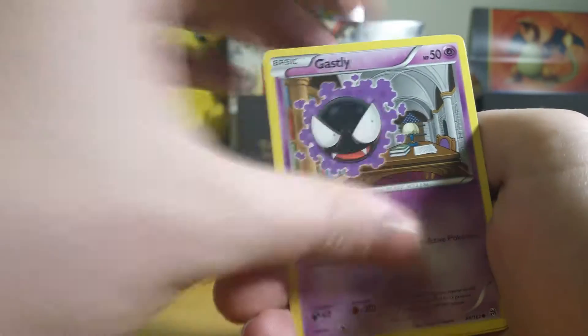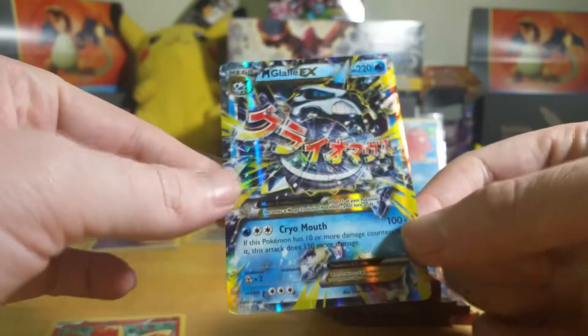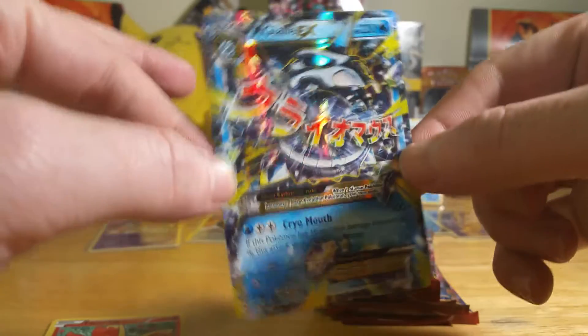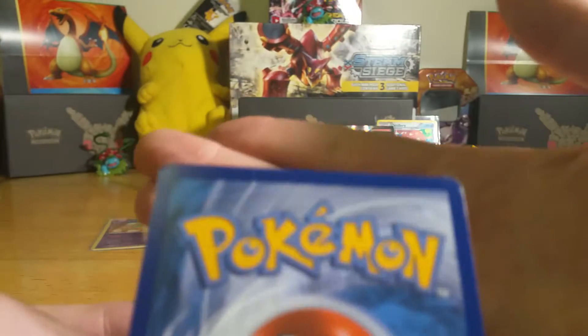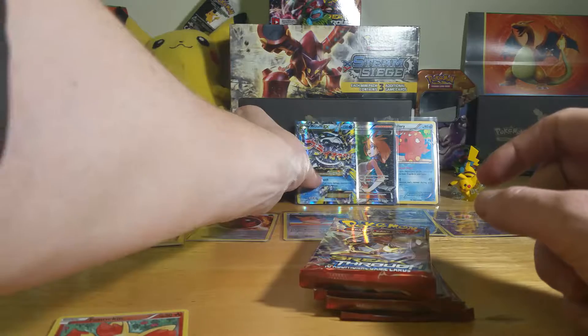Next pack: Braixen, Floette — I see some shiny — Hoopa Spirit Link, Woobat, Ghastly, Doduo, Tauros, Cyndaquil — a reverse Fennekin and a Mega Galalie EX. The mega card that nobody wants to get, but it's still a Mega EX so I'll take it. Look at that corner though — the whitening on that. Not the best shape, but we still pulled another EX, so that is always good. It's still new to the collection, so it'll definitely go in. Going to sleeve that reverse holo Fennekin.